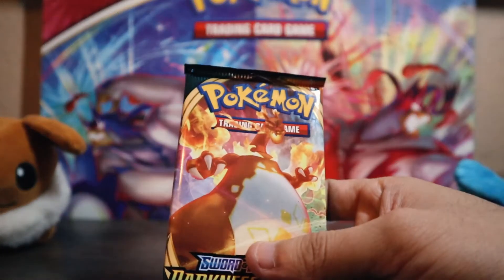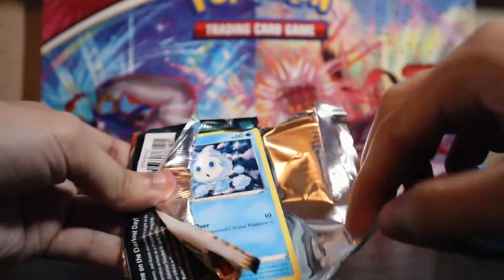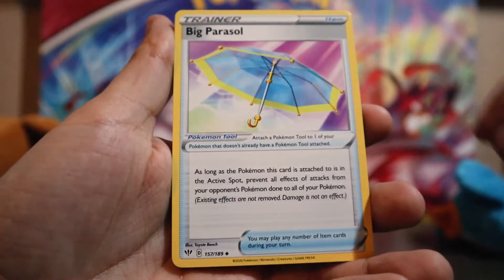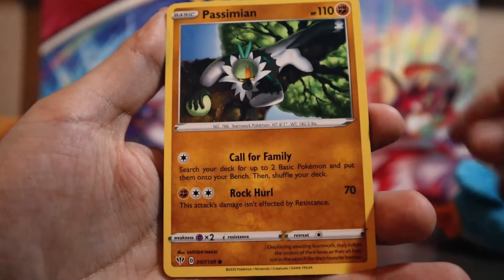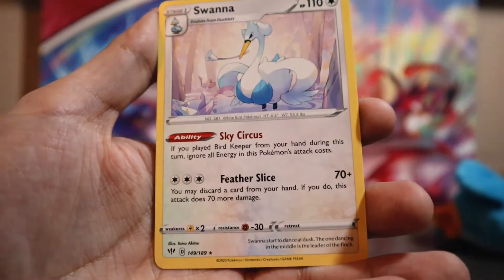Upside-down Darkness Ablaze pack — that was just there calling our name, saying 'hey man, open me last, the Charizard's in here.' That opened surprisingly easily. Now we know there wasn't anything special. Grass Energy, Big Parasol, Toxipex, Parasect, Vanillite, Bunnelby, Passimian, Dino, Electivire, B-Bass, and Swanna. Damn, these packs are rough.